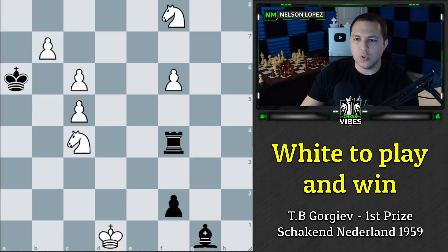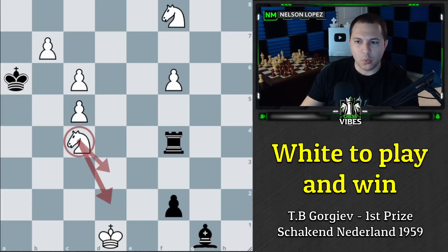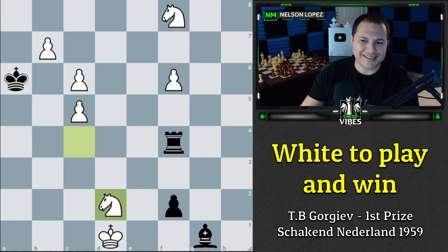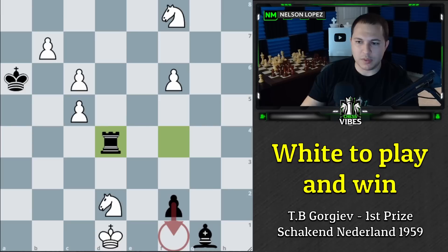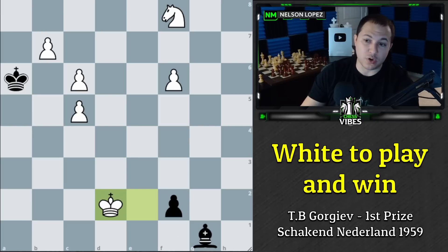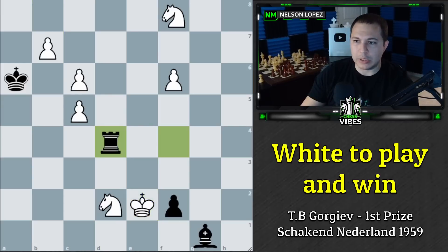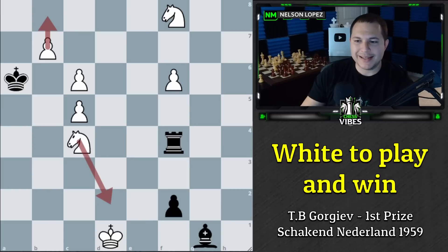We can't allow black to queen, so we have to prevent it. We can't use our king because black just gets the queen anyway. We have two knight options: knight to d2 doesn't work because the rook slides over and pins us — the threat is renewed, and if we try king to e2 to stop it, black simply captures, and yes we can take the rook, but then black gets a queen and it's actually going to be a draw because black will continually put us in check.